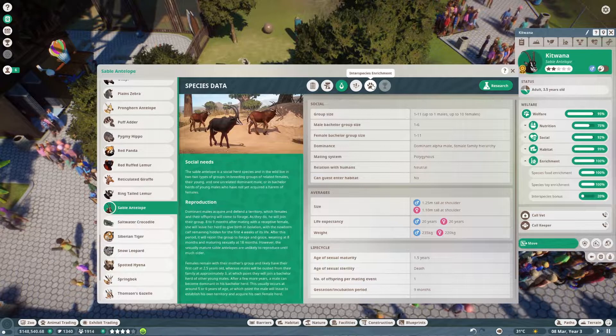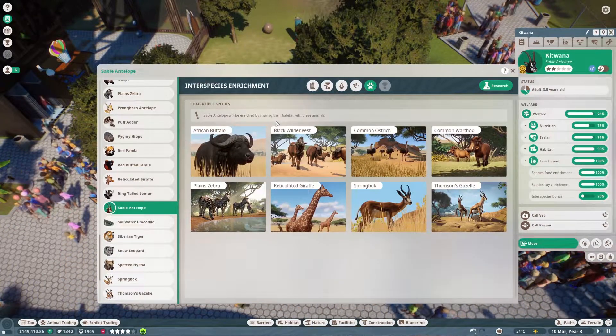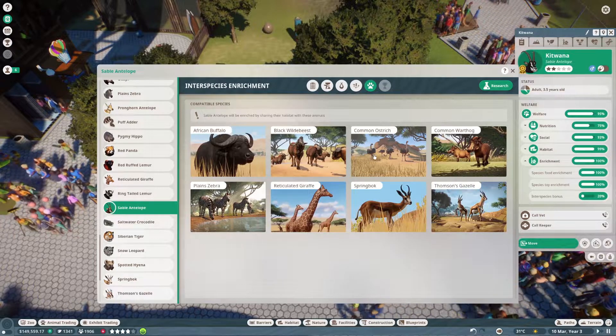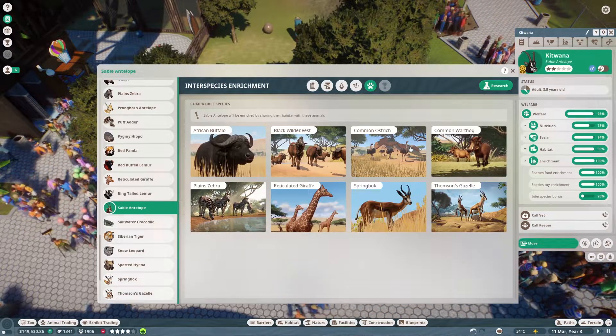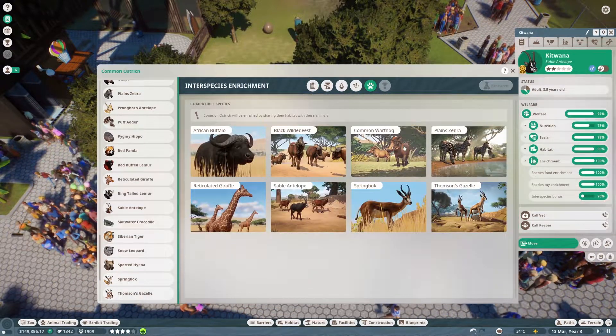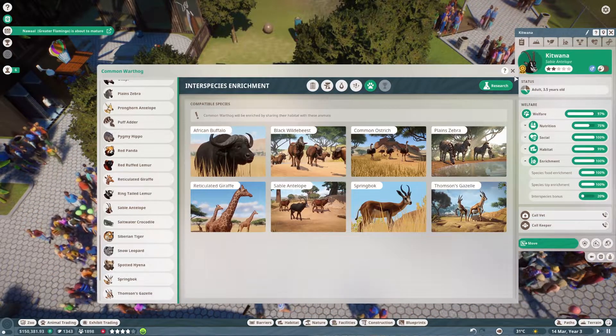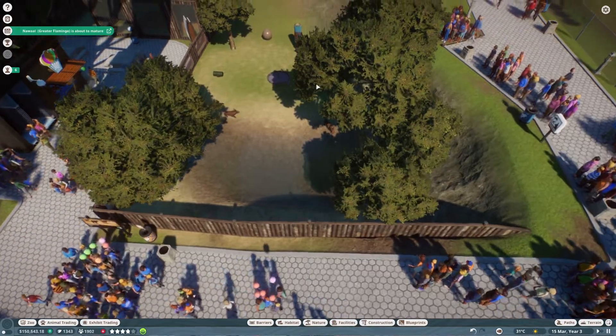Species Data — Species Enrichment. So it can actually have a few others. The common ostrich it can also share with. So I'm assuming the warthog can also share with the common ostrich as well. It can indeed. So maybe we could get a couple of ostriches in there. It's a fairly small area, but we could give it a go.